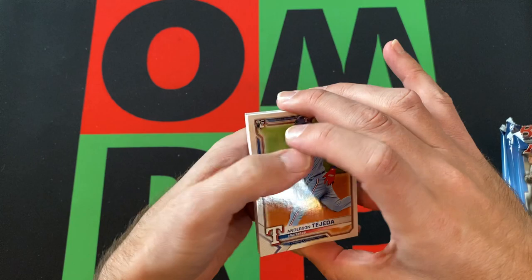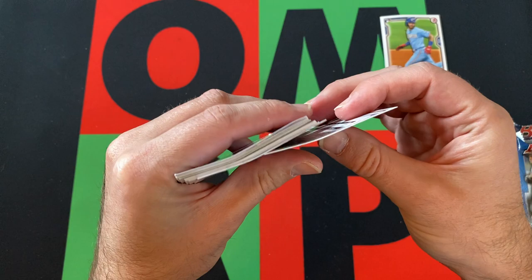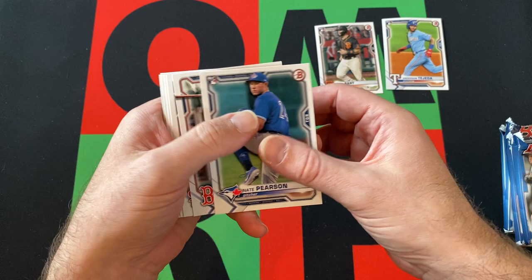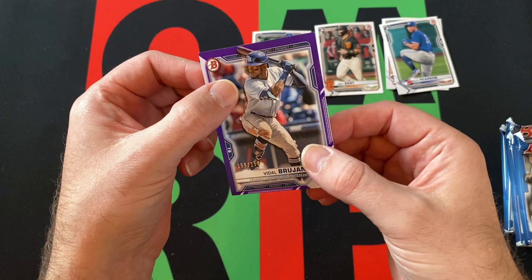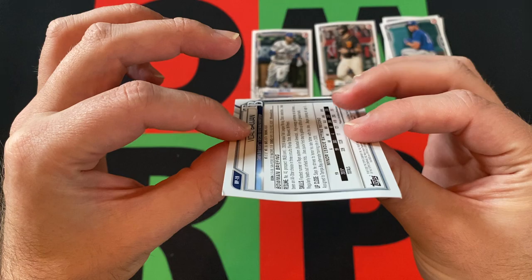I'm still not the best with knowing who the top prospects are, even though I've been opening plenty of Bowman over the last year or so. I know some of them but not all of them — Anderson Tejada, Joey Bart. What happened to this pack? Cards got kind of warped for some reason — that's weird. Joey Bart, Nate Pearson, Xander Bogaerts, Paul Goldschmidt, Josh Bell, Mookie Betts. We got Royce Lewis, Casey Martin, Jordan Westburg, Bo Naylor, and a Vidal Brujan purple out of 250 — but unfortunately this card's pretty banged up.